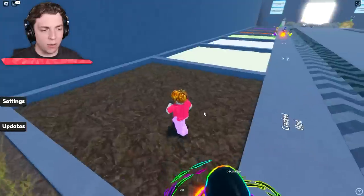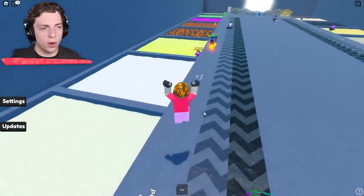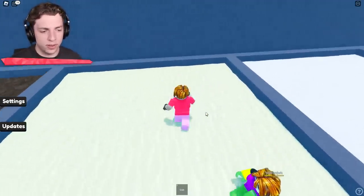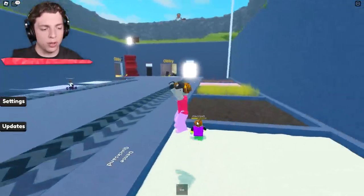I don't know if cracked mud would make you sink — probably less, yeah. I can literally jump on the cracked mud. We've got lava and all sorts of stuff coming up. But this is dense quicksand — what is the density of it? I guess it means you can jump on it and walk on it more. That makes sense.